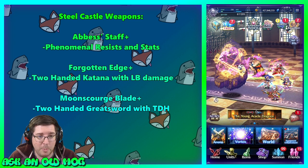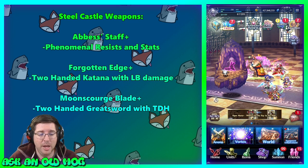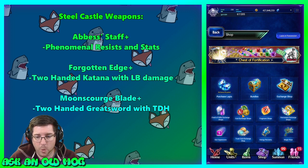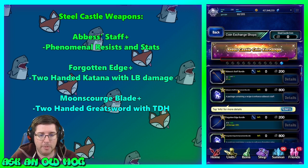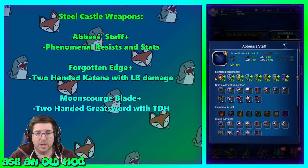I forgot there was one more thing I wanted to talk about — the current selection of Steel Castle weapons we can upgrade. You can find these in Shop, then Coin Exchange Shops, at the very end — the Steel Castle Coins. There are three weapons you can get right now: the Abyss's Staff, the Forgotten Edge, and the Moon Scourge Blade — and they all have special enhancements you can get in Steel Castle.